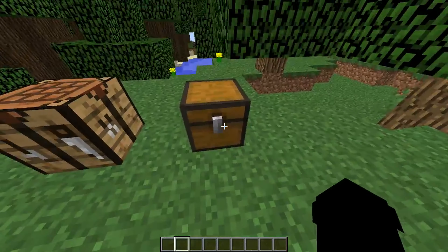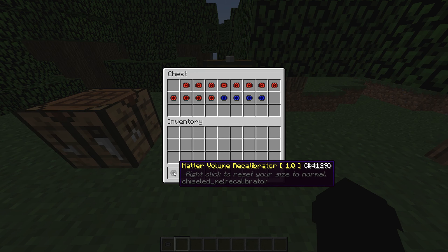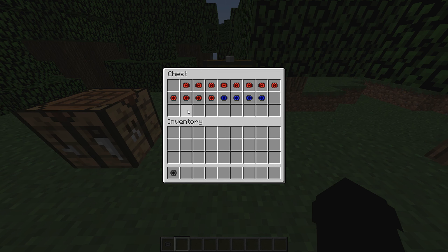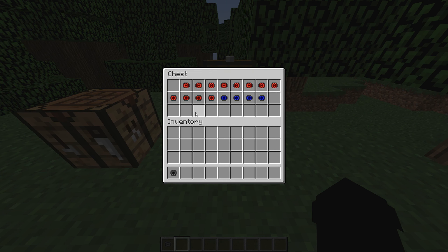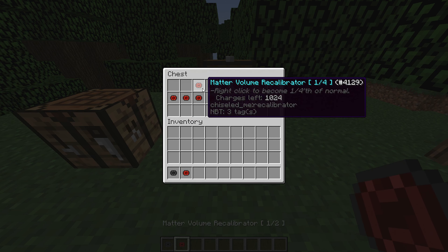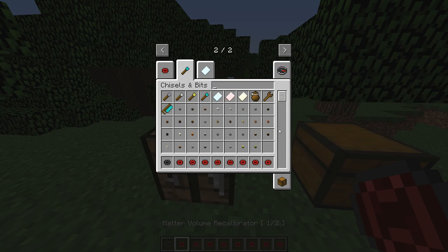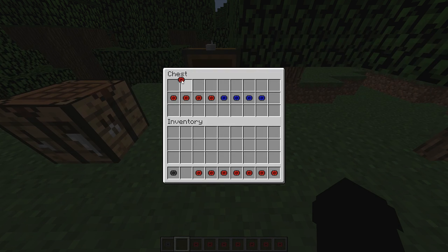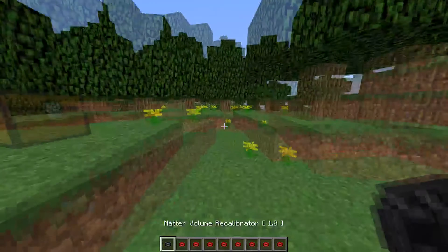So this is our Matter Volume Recalibrator — I cannot speak English today. My normal size, I'm gonna grab just a few of these. I'll go half the size, and while I'm here I can grab a diamond chisel. Put this in here, then there — yeah, we're good to go.